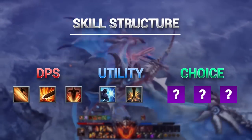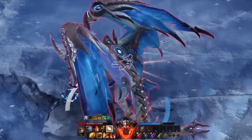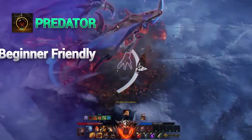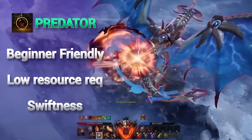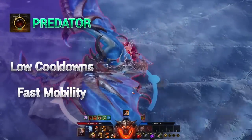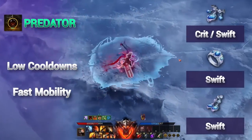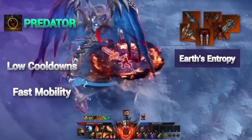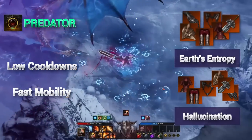There are so many playstyle variations you can build based on your collection of runes and accessories. Slayer has two major class engravings: Predator and Punisher. The Predator class engraving is a beginner-friendly, low-resource requirement build where her main combat stat is Swiftness. High Swiftness playstyle's major advantage is low cooldowns and fast mobility. Accessory distributions should be focused on all Swiftness, while the necklace being Swift and Crit. The recommended Relic equipment is Earth's Entropy, due to almost all of her skills focusing on back attacks. Hallucination set also works if you have trouble landing back attacks.